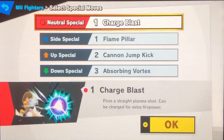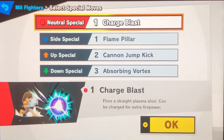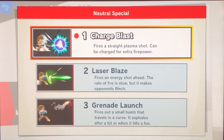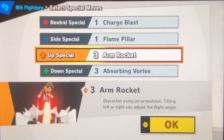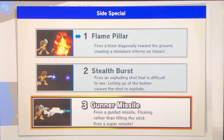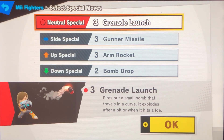Obviously he is Steve Harvey — he's not in some sort of game where you fight people. So I made random moves. If you want to make it the most realistic to the character, you can do grenade launch, flame, or gunner missile, cannon or arm rocket, and bomb drop — I guess that's like the most realistic human weapons or whatever.